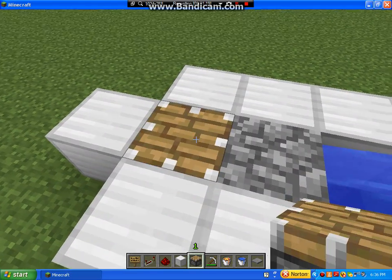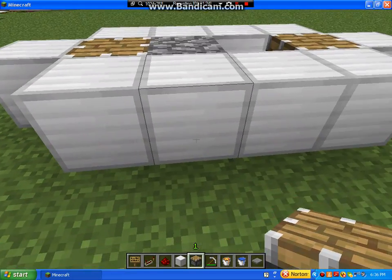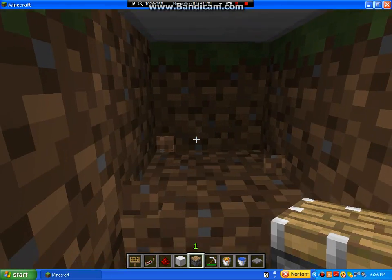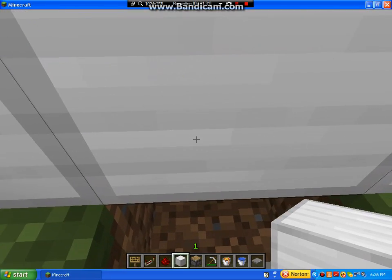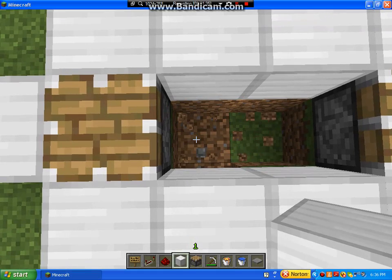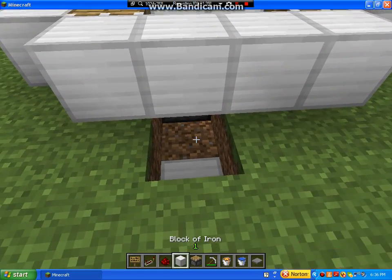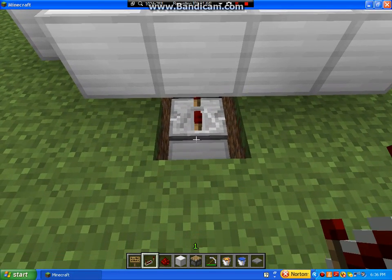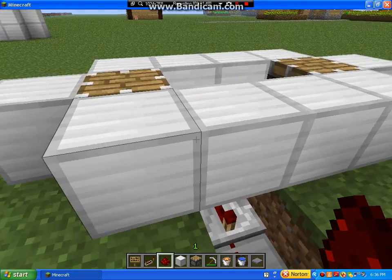Now we're going to take out the lava and the water just for one second, and I'm going to replace it with a block of iron. Right here I'm going to put a piston like that, and then put a redstone repeater at four ticks, have it going up here, and then we'll continue that later.